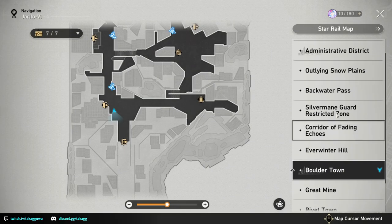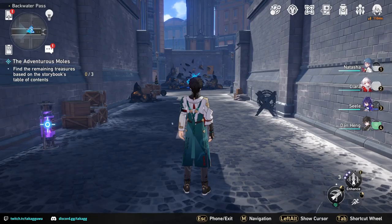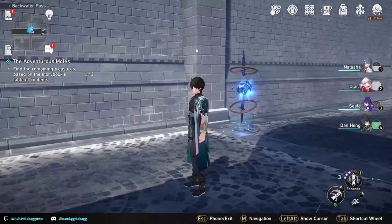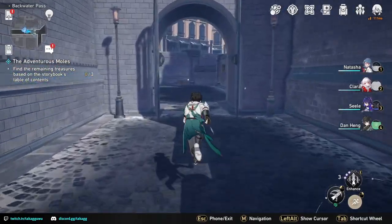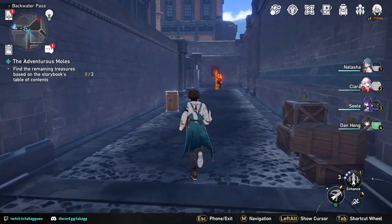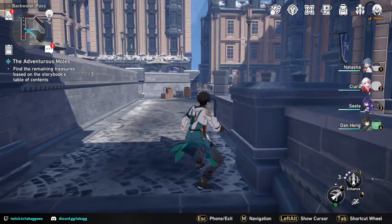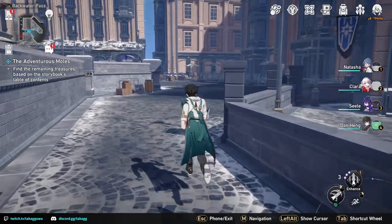For the first chest, we are going to teleport to Backwater Pass — the waypoint at the bottom. After you teleport to Backwater Pass, you want to head east from here. We're going to turn right after you walk past the gate, then turn left and go up the stairs over here.